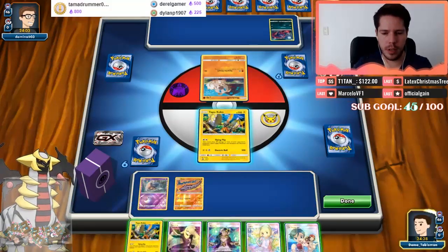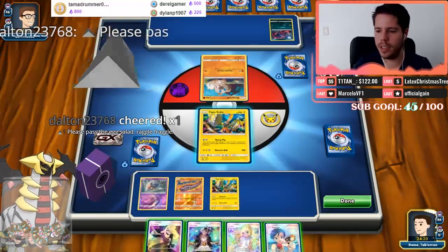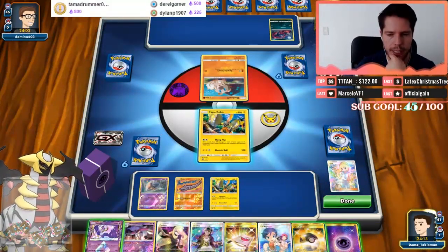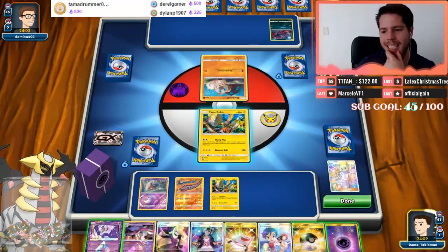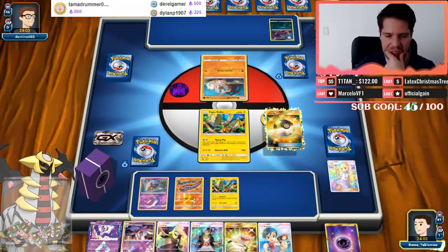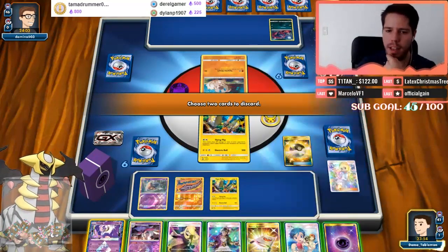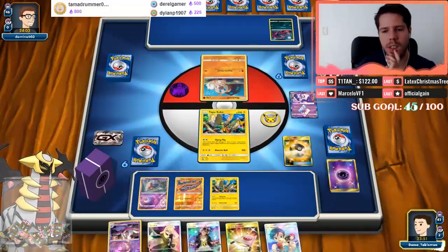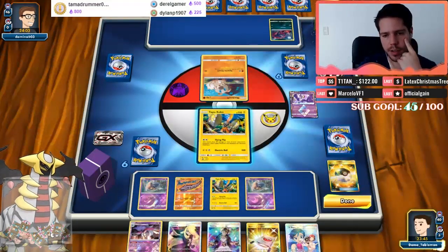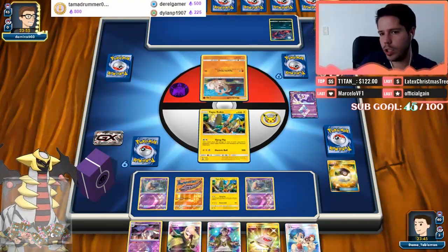We're up against Zoroark right away. I think I want another Koko. Dalton, thank you for the bit. Let's just Lillie for five here — we get a Psychic to potentially attach or discard. I definitely want a Tabu Koko. Lunala Prism is not going to be great in this matchup, and discarding or attaching the Psychic accomplishes the same thing for next turn. We're hoping Onix will allow us to hunt down Zoroark.